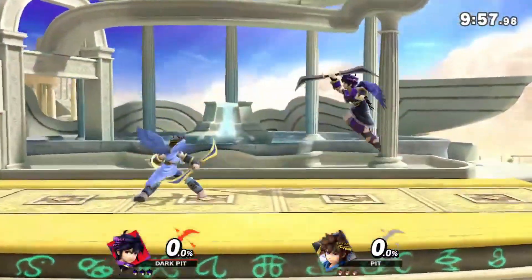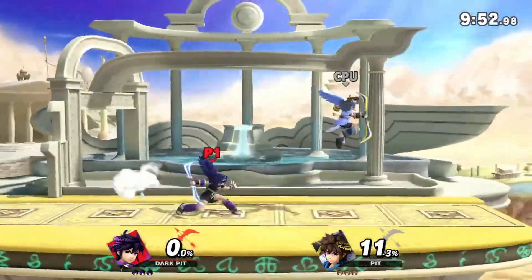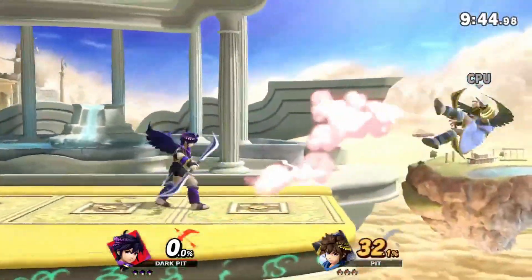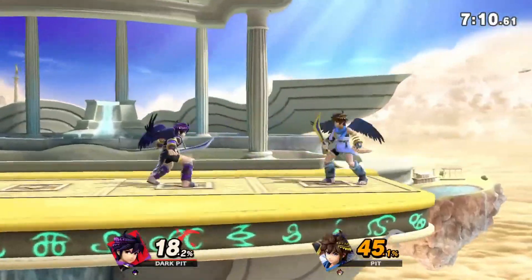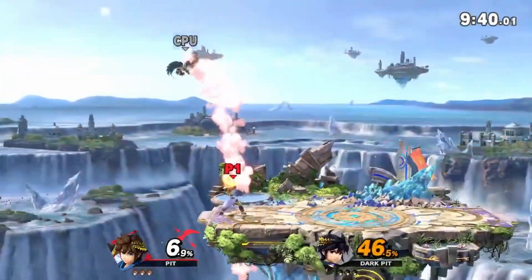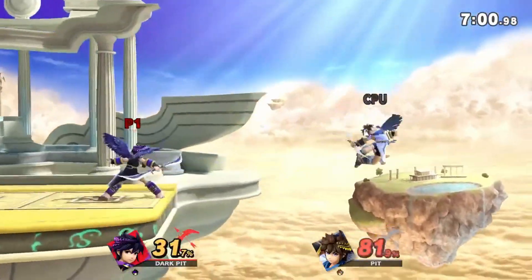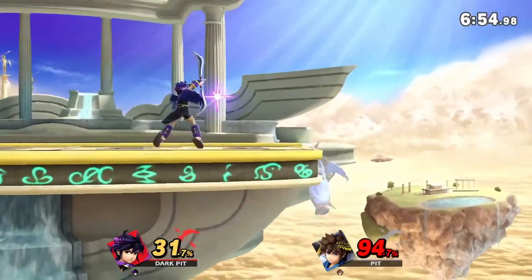Dark Pit was a very natural pick for an Echo Fighter, I think more so than the Fire Emblem characters. I mean, he's literally named Dark Pit. Because of how similar their designs are, most of their animations are nearly exactly the same. The difference comes more from their movesets, specifically with their bows. Dark Pit's silver bow does more damage and knockback, but has significantly less mobility than Pit's. The only other big moveset change is Dark Pit's side-B sending sideways instead of Pit's which sends upwards. I think that these moveset changes are absolutely enough to prefer one over the other — I certainly prefer Dark Pit. It makes sense in the context of their series, and I think with things like a different Final Smash, he represents the Dark Pit from Kid Icarus well enough.